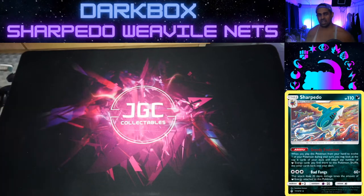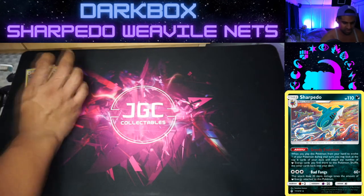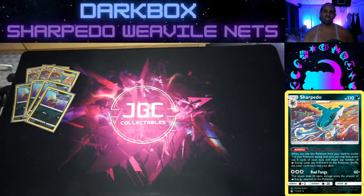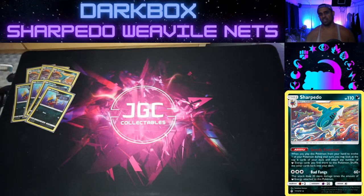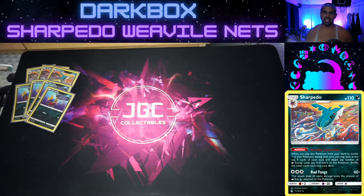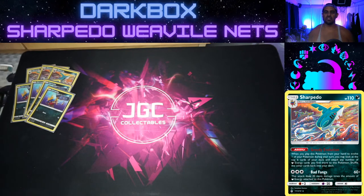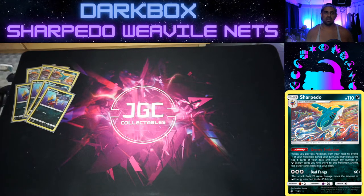We lose stuff like Naganadel, B-String, and I'm not really a fan of Red and Blue, so we've gone for the Sharpedo line. Sharpedo has a really cool ability — when you evolve him, you can look at the top six cards of your deck and any energy you find you can attach to it. In combination with our Weavile, we can then move those energies off onto our really good Dark-type attackers.